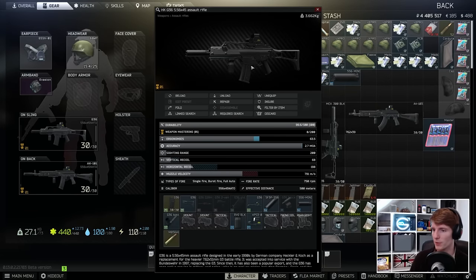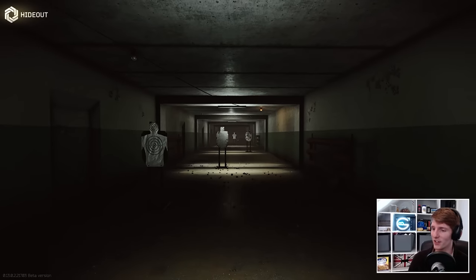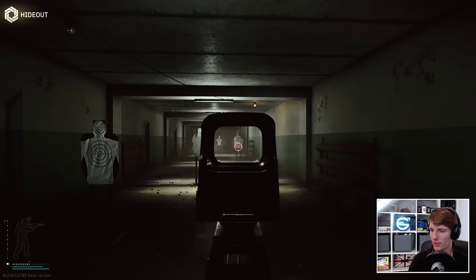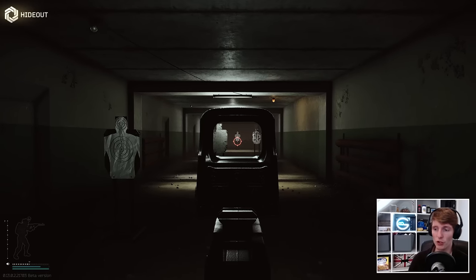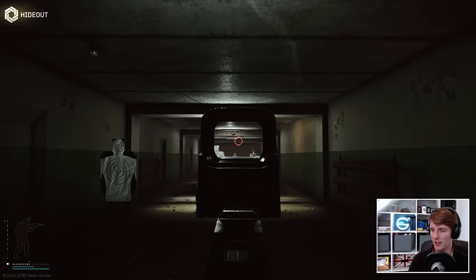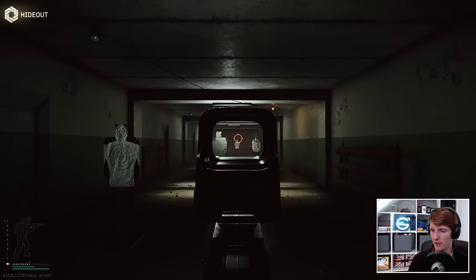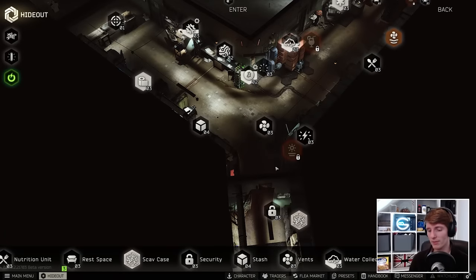I've already built one of these - 63.5 ergo and 68 recoil with the regular stock. Firing it in the hideout it is quite aggressive and takes a bit of getting used to; you have to pull down quite heavily and then it'll stabilize. The G36 actually has very similar horizontal recoil to the SCAR, giving it top-tier horizontal recoil control - so even though the spray gets a bit wild at the end it just goes in a straight line, and if you can control it, it stays on target really well.